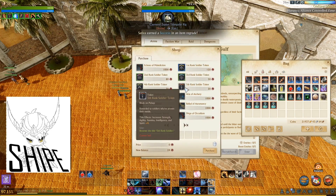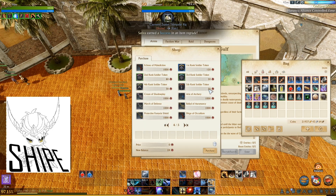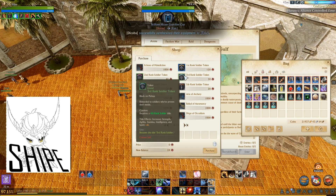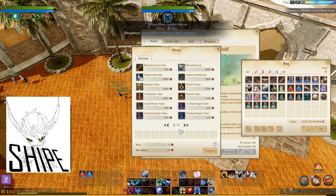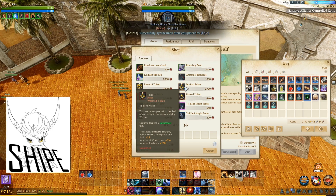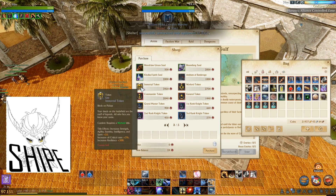In the shop you can start off with the Fifth Rank Soldier for only 20 tokens, then go to Fourth Rank Soldier, Third, Second, First, then Third Knight, Second, First, then Grandmaster, General, Commander, Warlord, and eventually Immortal.